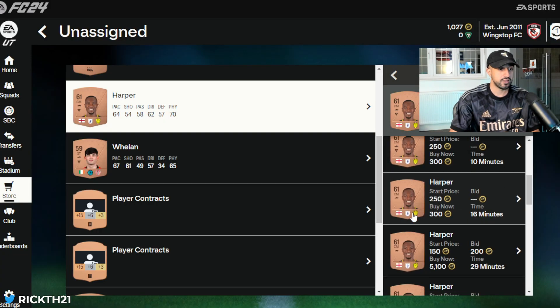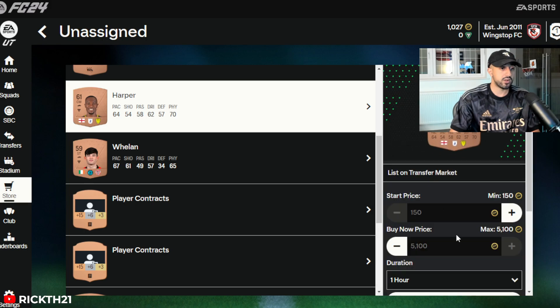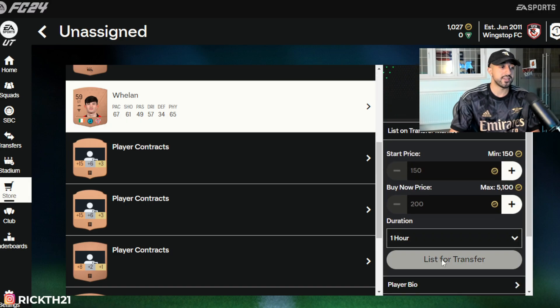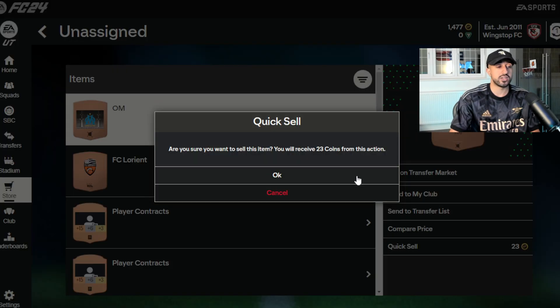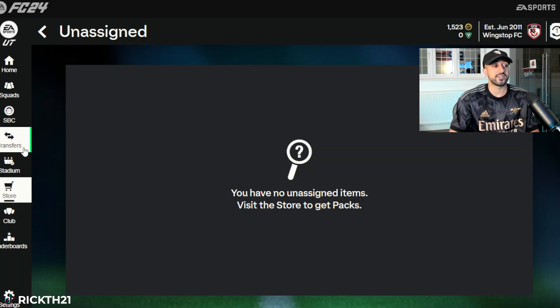This English player sells for 200. Our cheapest on the market is 300, there's one at 250, so I'll list for 250 to get the extra 50 coins. This other player is also going for 200. You don't make a ton, but it's not going to be easy at the start — you're going to want to take every single penny. It's simply not easy to make coins at the start of a FIFA game.